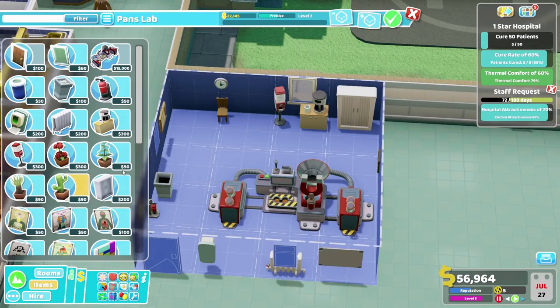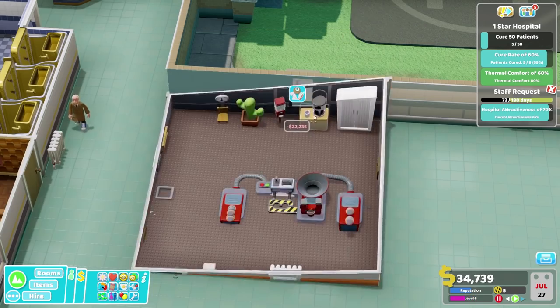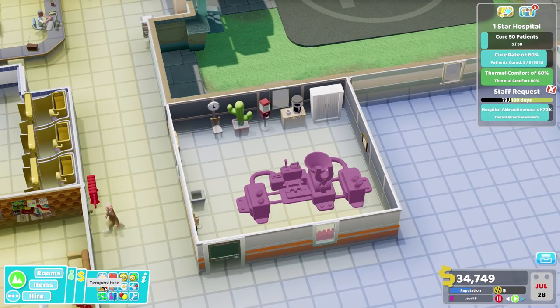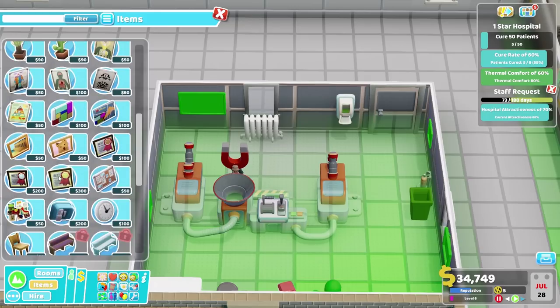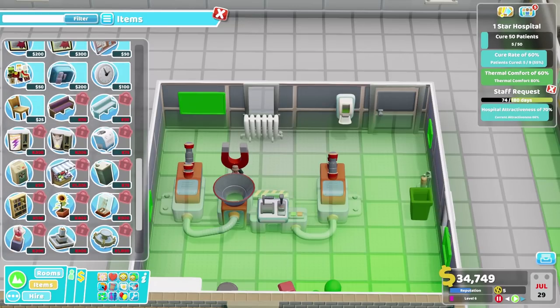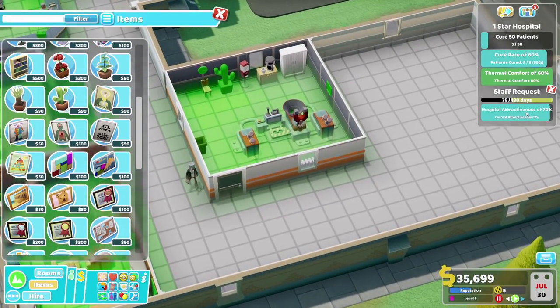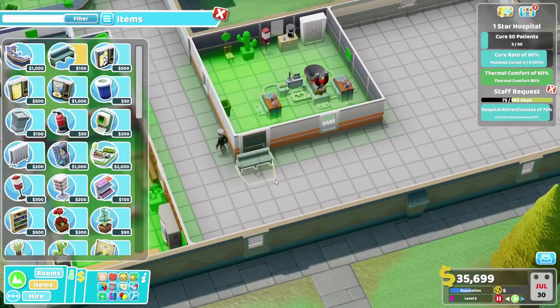You know what I'd like? I would like a cactus, right about there. Oh, that's lovely. Let's have a quick look at this room then. How does this one look? It's warm enough and it's reasonably pretty too. Though perhaps we could get a little picture or a poster. Let's go for chest infection, right about there. That is wonderful. We're up to 67%. Not bad, if I do say so myself.